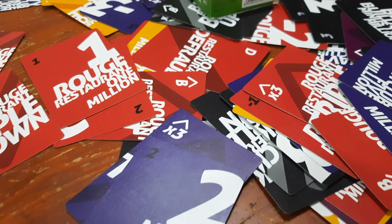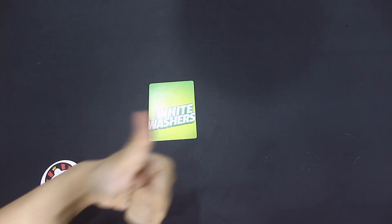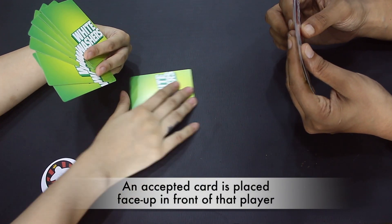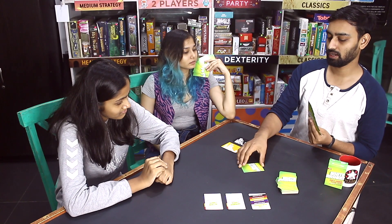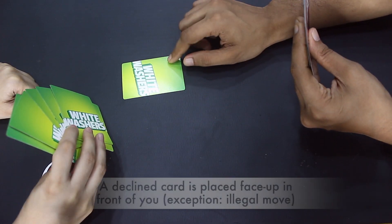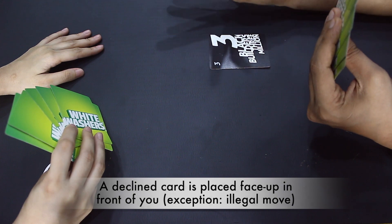But remember, although we are working with dirty money, your information must be true. Once you've presented the card and information, your friend decides to accept or decline your generous offer. If they accept, they must keep it face up in front of them, regardless of whether it's a good or a bad card. If they decline, you have to keep the card face up in front of you — with the exception of any illegal move, which we'll explain further on.